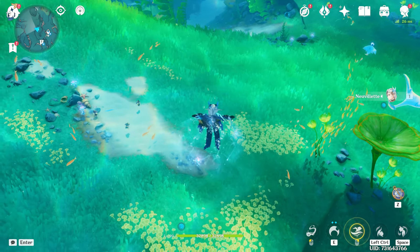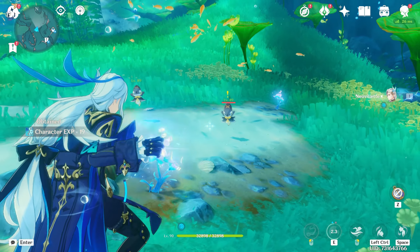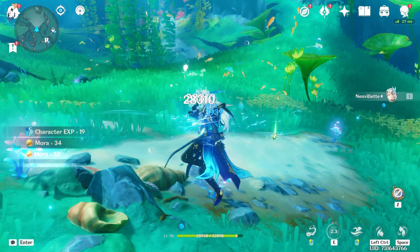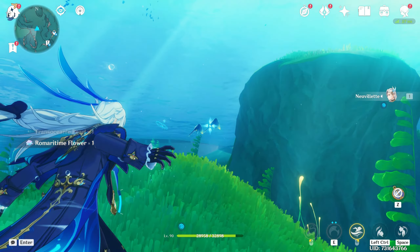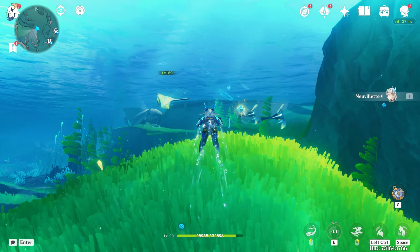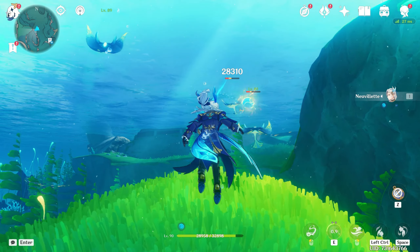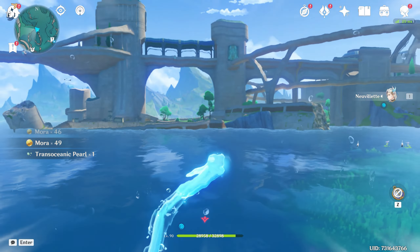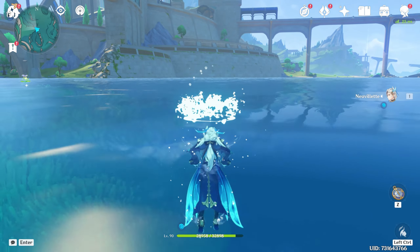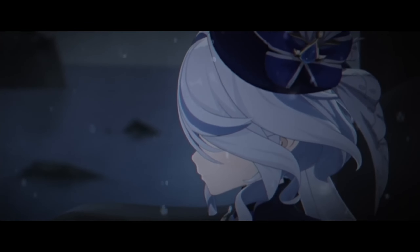4.3 also brought quality of life improvements to artifacts and the domain system. You can now automatically lock artifacts if they match certain criteria, so when doing artifact domains you don't have to check every single one manually. There's also a great domain change — when you press continue challenge, it spawns you right next to the activation key instead of making you run all the way back. This speeds up artifact farming by much more than people realize.